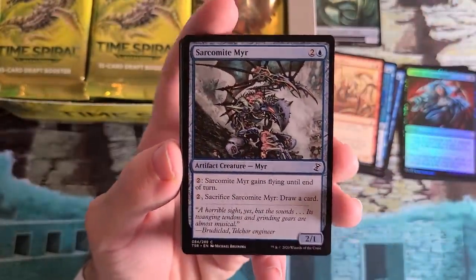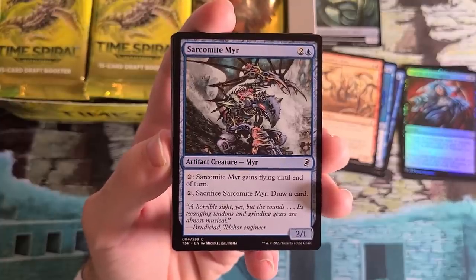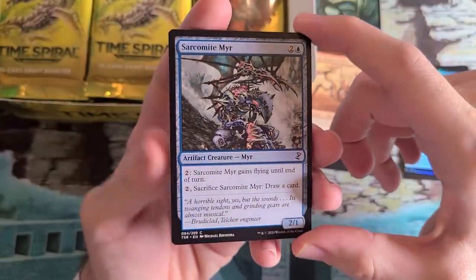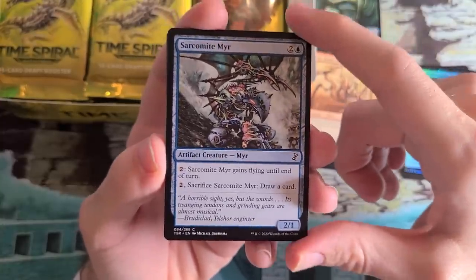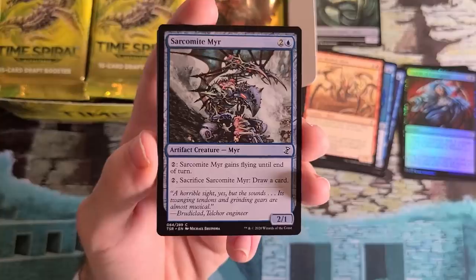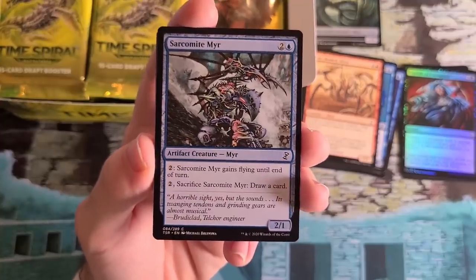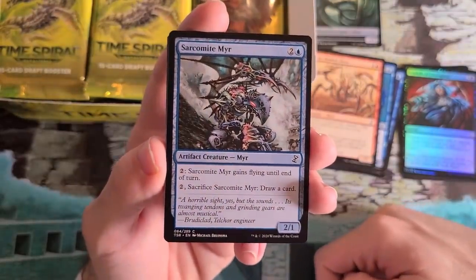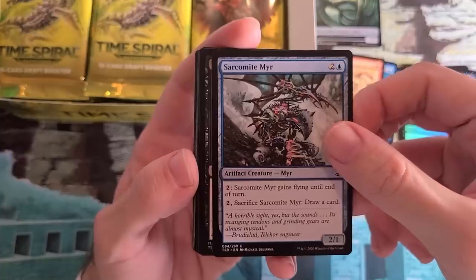Sarcomite Myr — this card was in Future Sight as a preview of worlds to come, hinting at New Phyrexia. It was thought New Phyrexia was going to go heavy into colored artifacts. My favorite fun fact about this card is it's the only card that has flavor text referencing Bruticlad, Telcor Engineer. When working on Commander 2018, I went to Kelly Digges and described this blue-red legend idea, and without skipping a beat he said, 'That could be Bruticlad.' This is the card that basically spawned the creative behind Bruticlad, Telcor Engineer in Commander 2018.